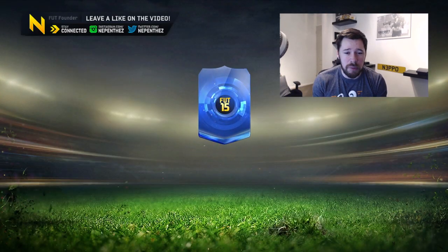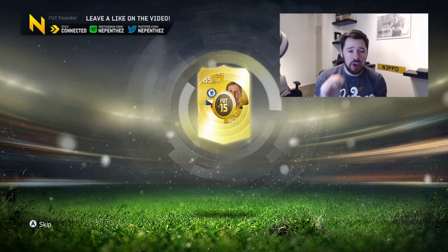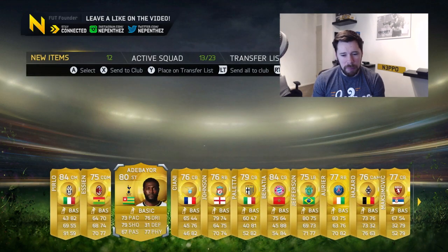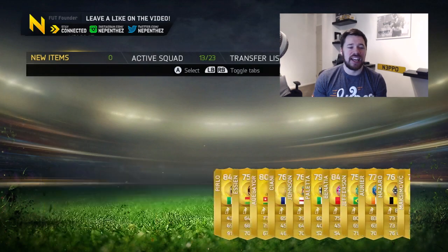32,000 remain. Can we get back to back blues? EA hook us up. We get Petr Cech - that's not bad, and Venati are in there as well. Cech is a duplicate, we'll send him to the trade pile.